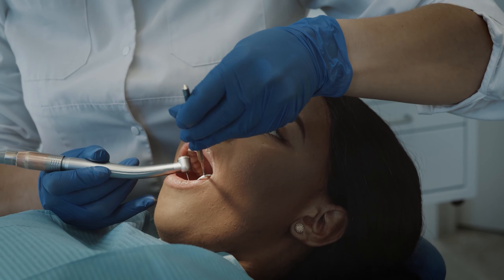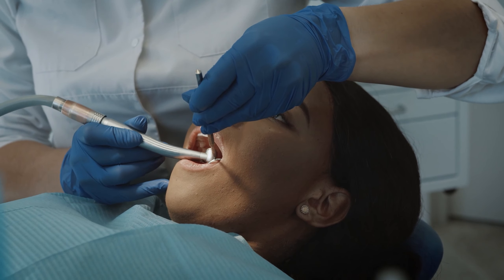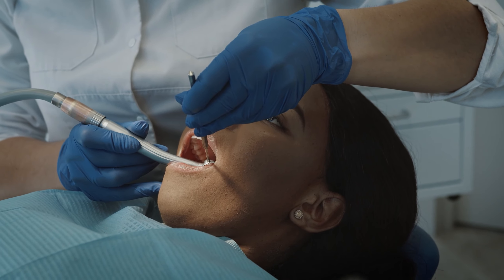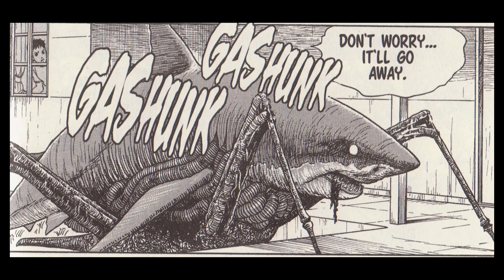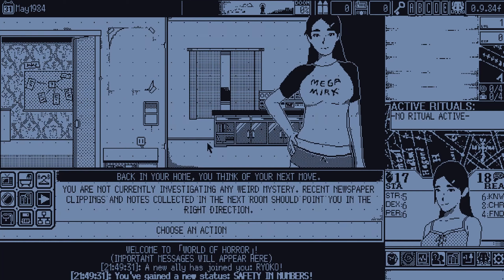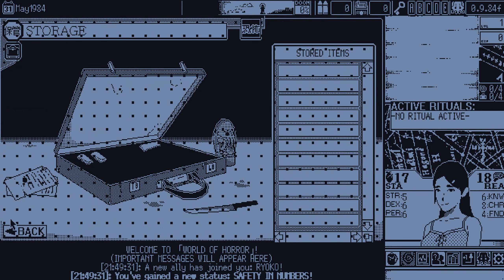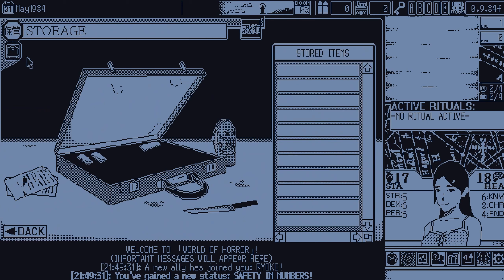That information honestly just makes me more scared of the dentist. Can we talk about how Junji Ito hasn't even made a manga on dentistry yet? Instead, we need to make a shark with legs — that is still pretty scary, don't tell the Sharknado people. World of Horror is a roguelike RPG that uses the storytelling of Junji Ito in a choose-your-own-adventure format, with all of the art for the game being made in MS Paint, of all things.